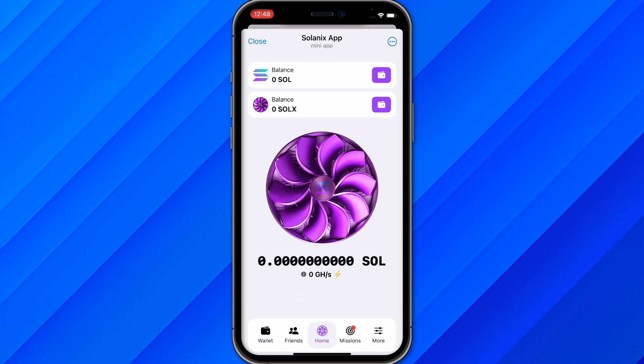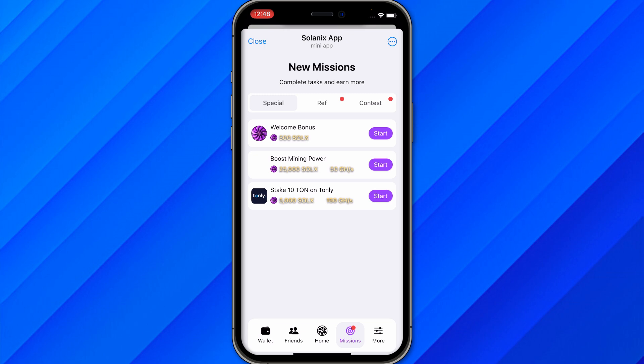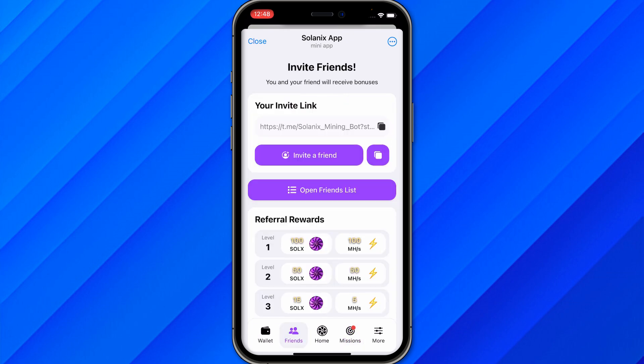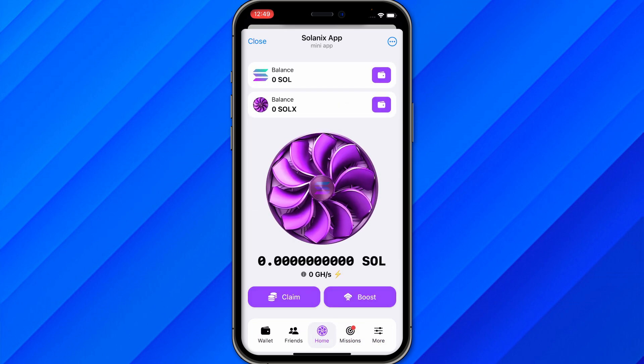After it loads, click on 'Start Mining' and it will begin mining. You can also find missions, referral contests, and a friends invite option. There's also a wallet section and additional options like your account, language, and other settings.